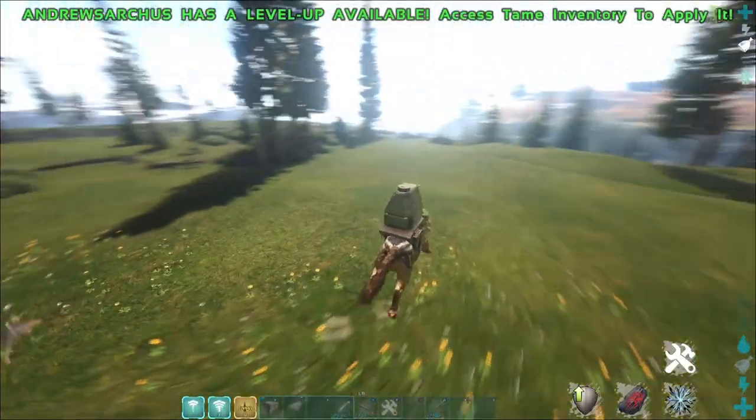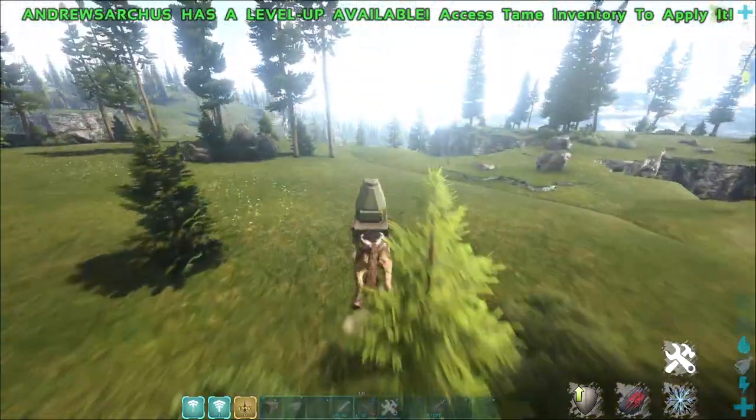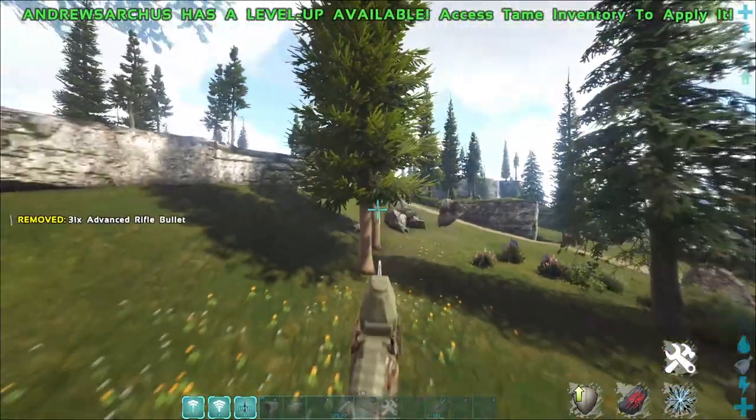Then there is the Andrusarkis. This dino looks like a lot of fun. When running fast it can drift, which is fun. You can also shoot the gun and run at the same time, which is nice. It does use advanced bullets, so it may be a while before tribes can afford to use it.